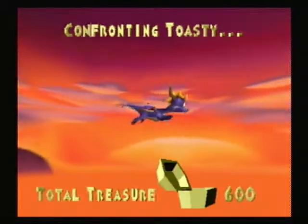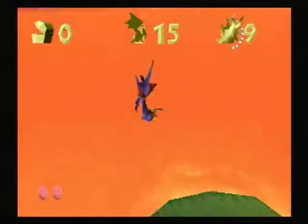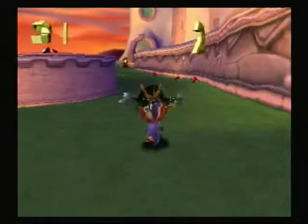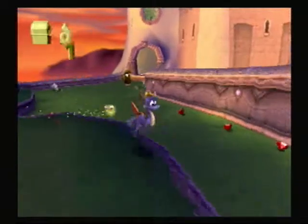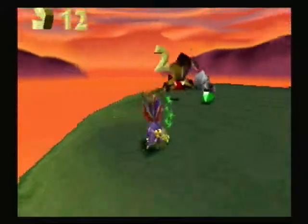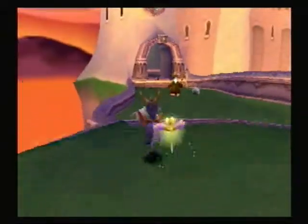Now instead of entering whatever level, it says confronting Toasty, because that's the boss. And I made it to this level without the sound cutting out, because that's right where it cut out last time. These dogs — you've got to attack twice, or else they will pound you. They're really annoying; you don't want to get a dog pound. They just jump right over you and smash you down.